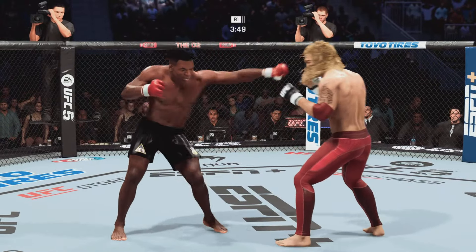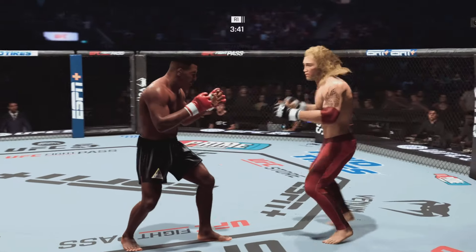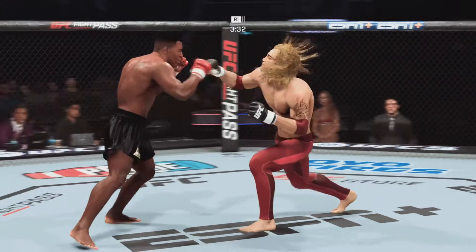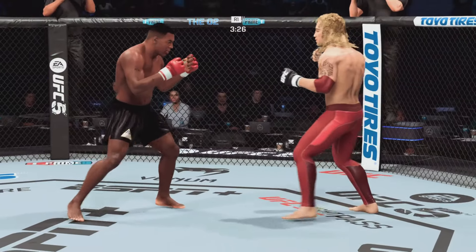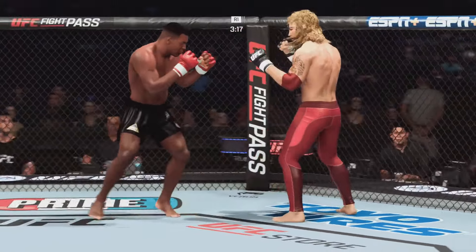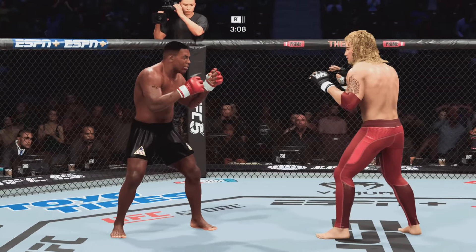They are exchanging leather early. He lands a massive kick. Tyson gets caught by that straight punch — can't take too many more of those. Punishing kick there. Well-timed and placed overhand by Tyson. Over and over he is landing punches to the head. Man, his jab is good — there it is.